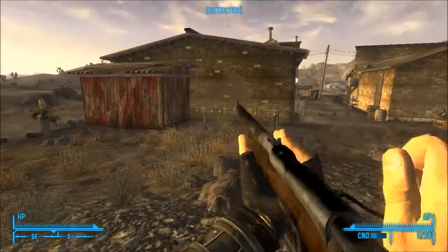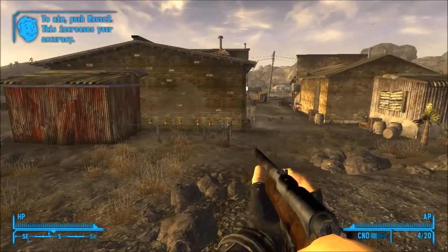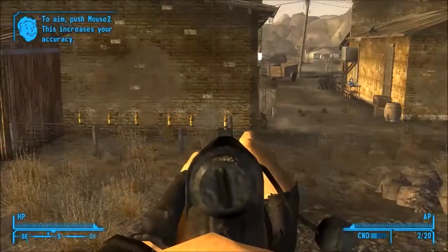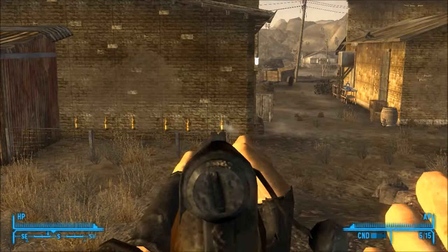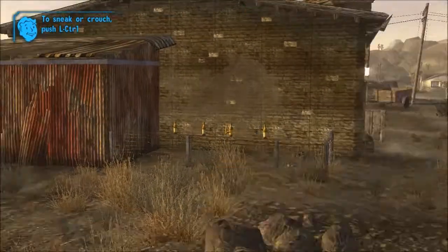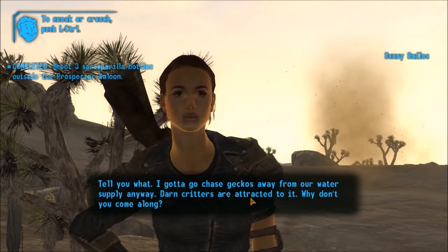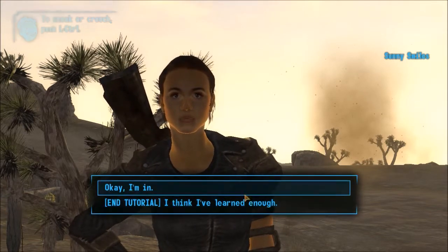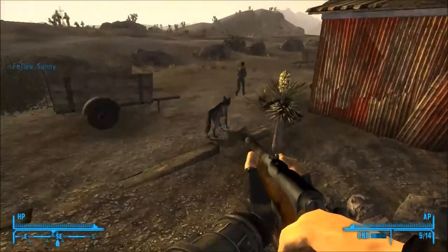I'm just gonna crouch, look down the sight — there we go. I don't know how I'm not getting these, to be honest. Start crouching, staying still — it'll help your aim. Nice shot. I don't reckon you came to me to learn to fight sarsaparilla bottles. I gotta go chase geckos away from our water supply — darned critters are attracted to it. Why don't you come along? It's free XP — it's quite useful to be doing.